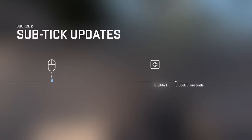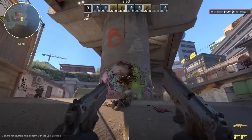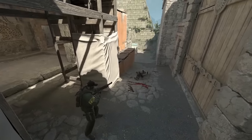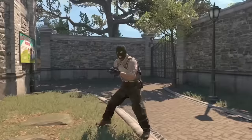Now the tick rate no longer matters for moving and shooting. The server will know the exact moment you fired your shot, jumped your jump, or peaked your peak. The server will calculate your precise actions between ticks. So what you see is what you get.